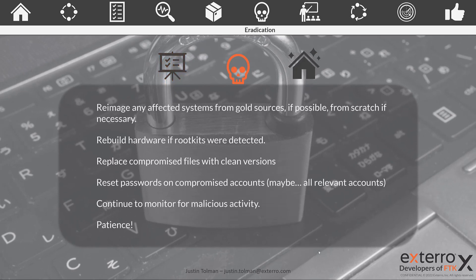What activities should be in our eradication plan? Once we've isolated the machines or resources, we may need to re-image them. If you have gold sources, that's the quickest way. If not, you may have to build from scratch. Also realize you need to know the type of breach and malicious code being used — if it's something like a rootkit, you may have to rebuild or replace the hardware entirely. You should also reset all passwords, and potentially expand that beyond just compromised accounts to all relevant accounts with system access.